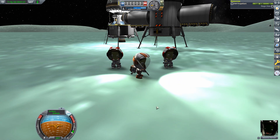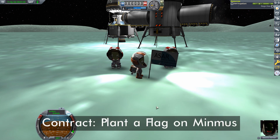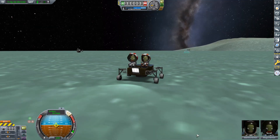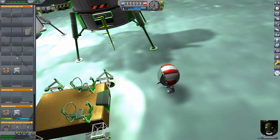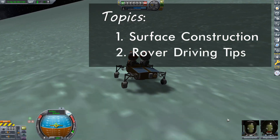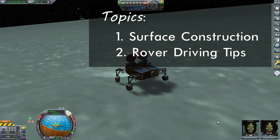Today we're going to be taking advantage of our Minmus base while we complete the contract 'Plant a Flag on Minmus.' After collecting all the science we can here in the Great Flats, our engineer is going to build a completely functional rover to allow two of our Kerbals to carry science experiments to a neighboring biome. This will have us looking once again at the game's construction mode, this time on the surface. I'll also be offering some tips when it comes to safely driving a rover, especially on a low-gravity world like Minmus. Let's get started.